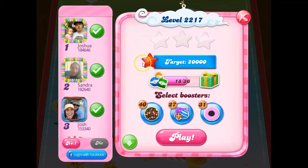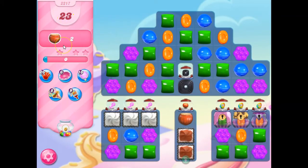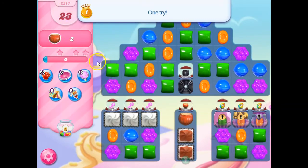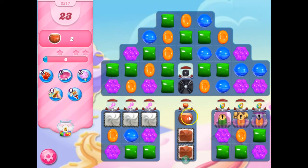Hi everyone, this is Holyo421 here to help you solve the puzzle Bubble 2217 in Candy Crush Saga. We have 23 moves to collect two ingredients. The ingredients start from up here in this dispenser, and I have to get them all the way down to this green arrow.